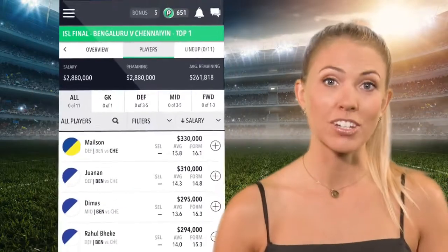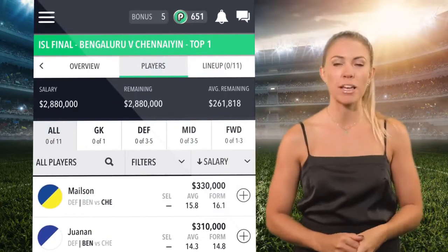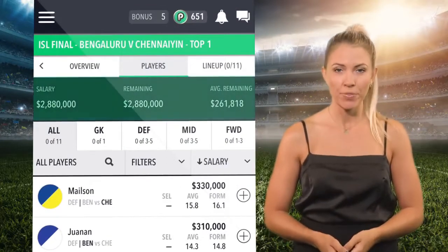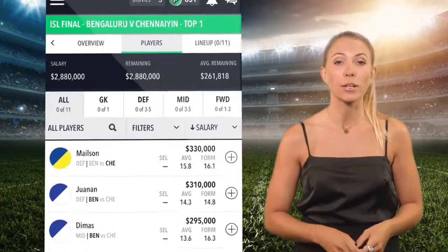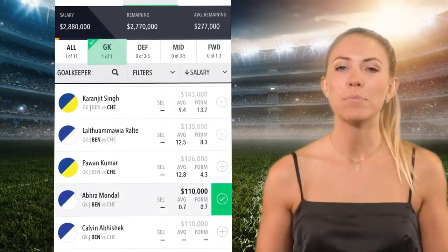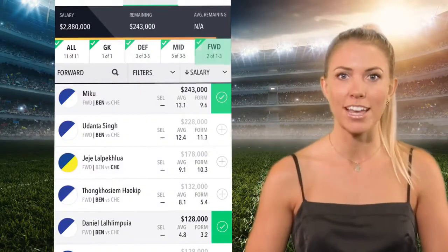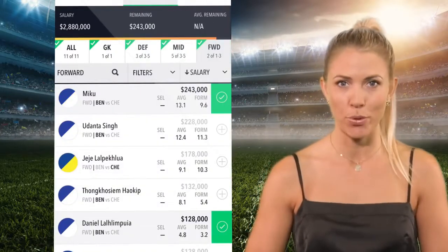Now you're ready to choose your formation and players. Your goal is to build the best 11-man lineup and stay under the salary cap. You can change your selections right up to kickoff. You're the coach. Choose one goalkeeper, then build out your formation by choosing a lineup of defenders, midfielders and forwards who will score you the most points.